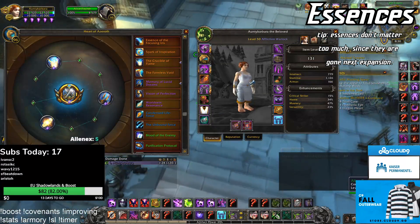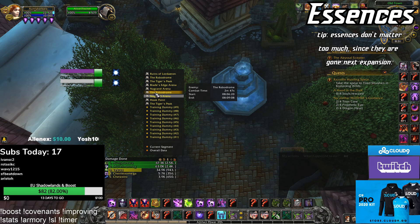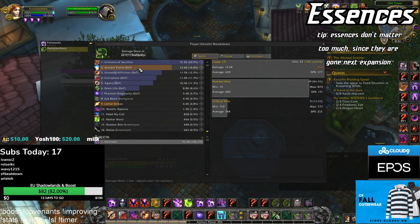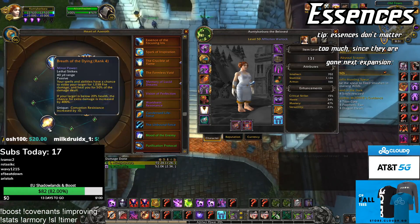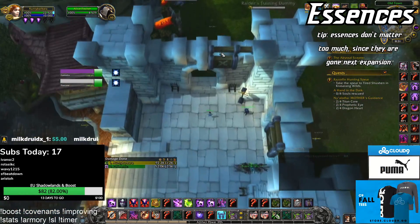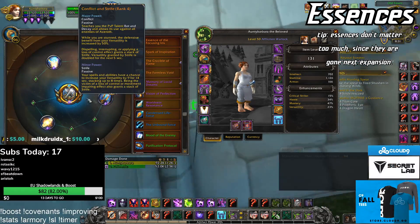Essences — I have no idea what the best essences are, but you definitely want to take Crucible of Flame. I think it's overtuned. In a 1v1 it was second in damage, so it's really good. Ideally I would run Crucible, Breath, and Condensed Life Force if I had Tier 3, with Conflict Major to survive. Crucible Major is busted also, but I haven't tried it yet because it means making a new keybind that will eventually be replaced in Shadowlands by Covenants.